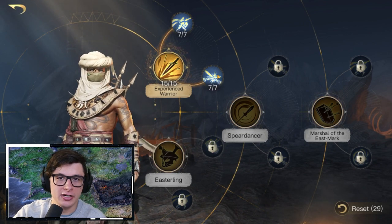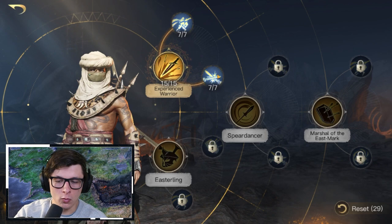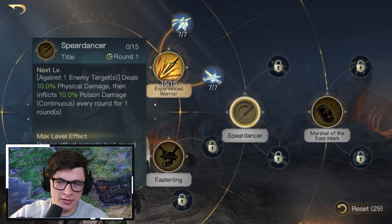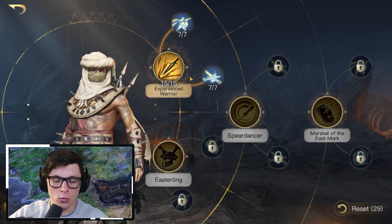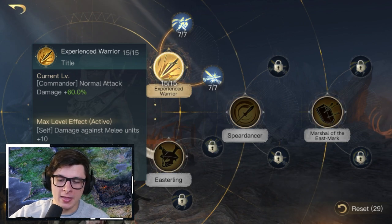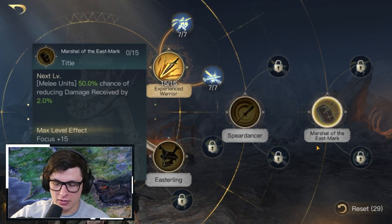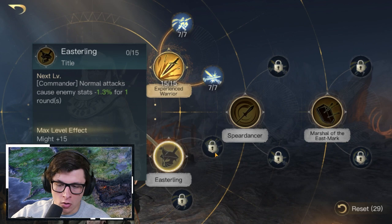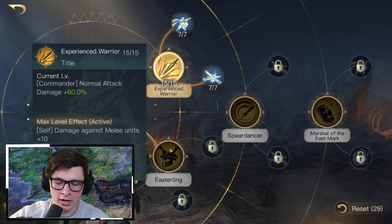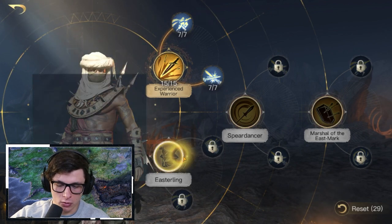One more point: if you have Khaldun at lower than Respect 3 and can't run the Commander Damage build yet, focus on Experienced Warrior first until you get to R3 — since you'll get there more quickly than to R5. Once at R3 switch to Spear Dancer and run both, and once at R5 switch to the Marshal of the East Mark build. Extra points can go into Easterling at R1; it's complimentary to Experienced Warrior.